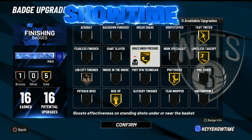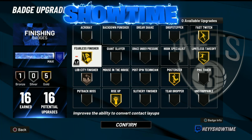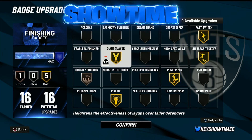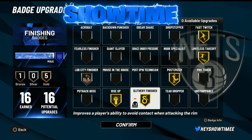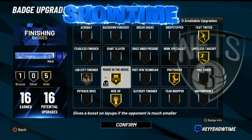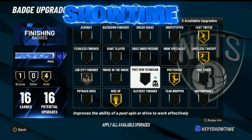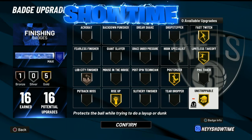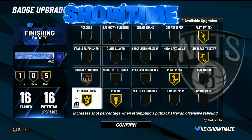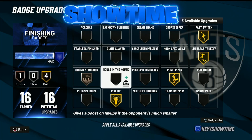Some other gold badges: Fearless Finisher works very well on gold, and so does Giant Slayer — especially when you're a smaller center build, it definitely feels a lot better. Putback Finisher feels the same as Hall of Fame personally. Same thing with Mouse in the House — Mouse in the House is a really, really good badge this year. If you're a taller center like a 6'9" or 6'10", this badge is going to be your badge. Also, Unstrippable is a really good badge to have, especially when you're tall — it's the counter to Ball Stripper. And Putback Boss is also one worth mentioning on gold; it works very well.